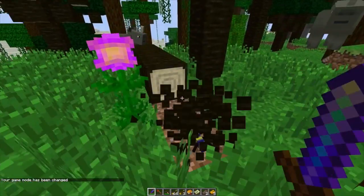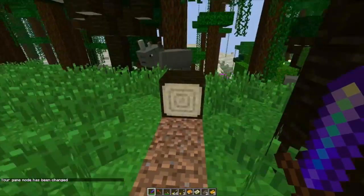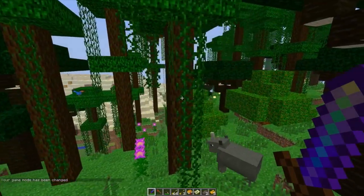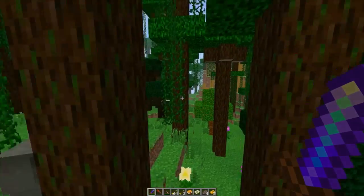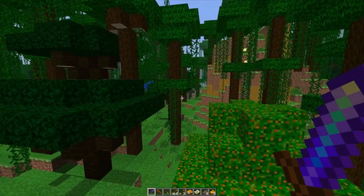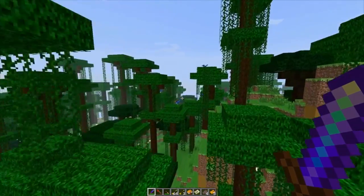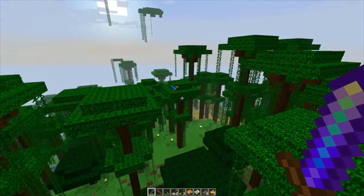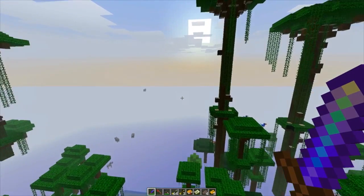If you guys remember from the movies, there are bugs underneath fallen logs, so I thought that was a pretty sweet thing. There's a ton of other wildlife in here. I know for a fact that this is just a pre-release for 1.3.2, so they're still going to be adding a ton more things to the entire mod. Expect a lot more animals to be coming in — I would love if they had giraffes and stuff.